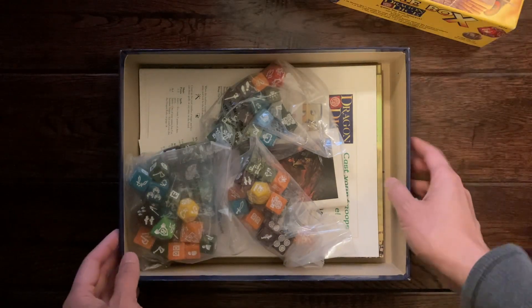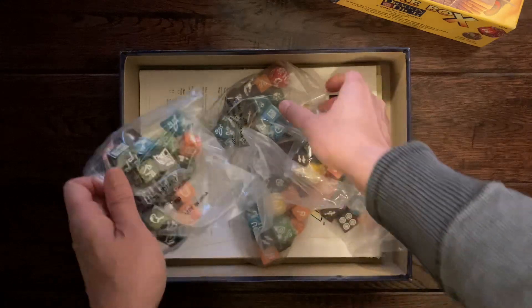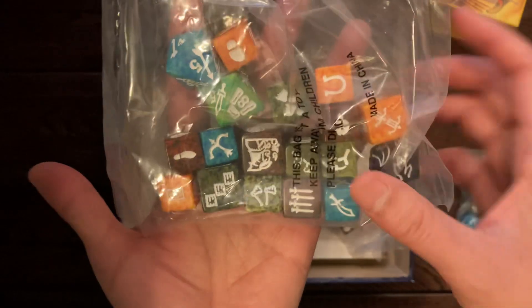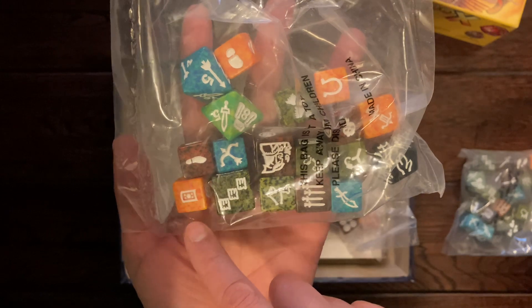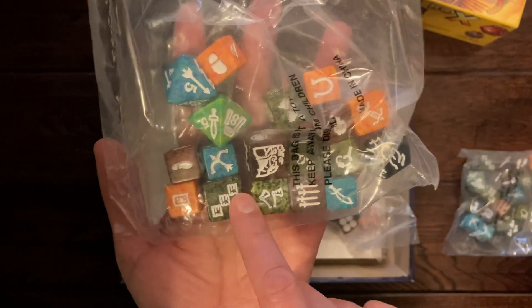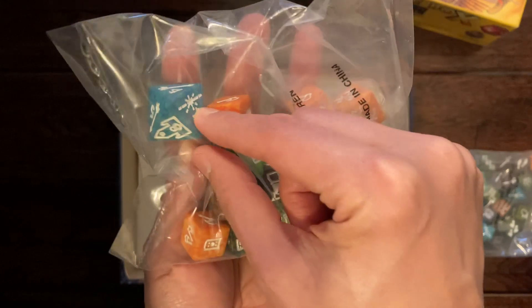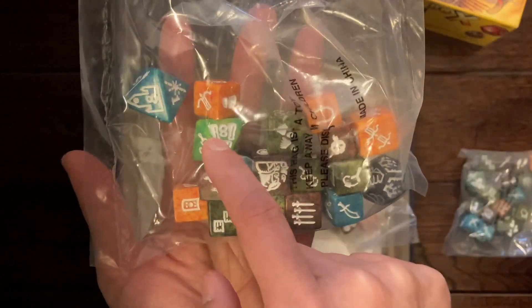So in here we got four bags of dice, and you can see that the main army's dice are six-sided. There are three sizes: small, medium, and large. Then you have these other eight-sided dice, which are for the territories.